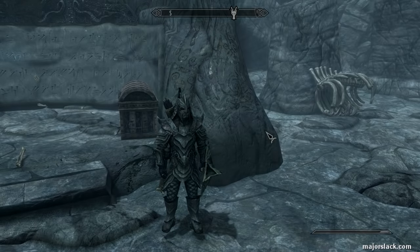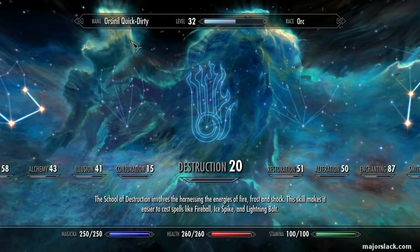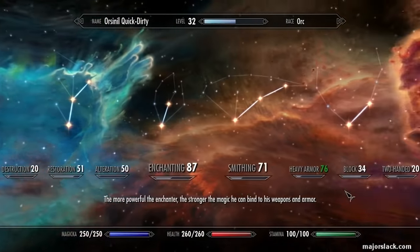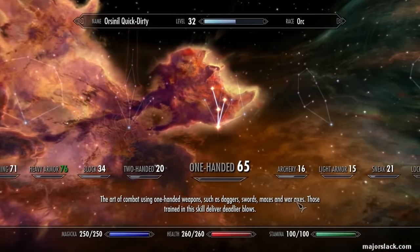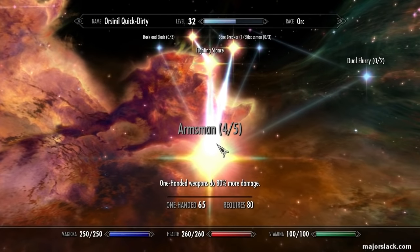First of all, like I said, I'm playing as an orc. It's a level 32 orc. That means I've spent 31 perk points in all these various skills. Let's start with one-handed — that's where I have most of the perks. I have seven perk points spent in one-handed. This is all about increasing one-handed damage. I specialize in maces.